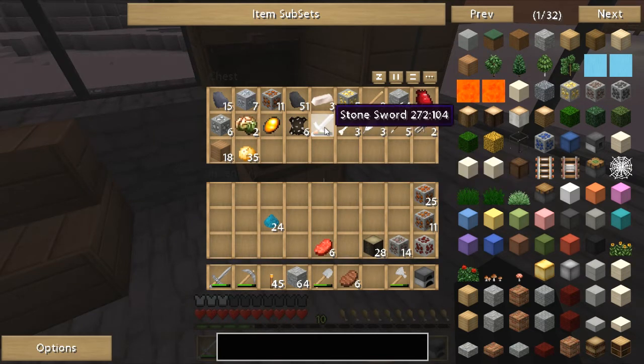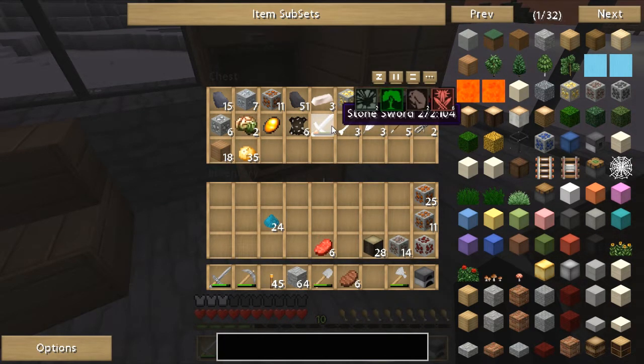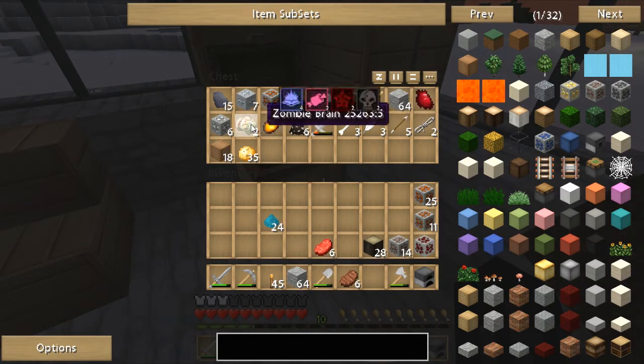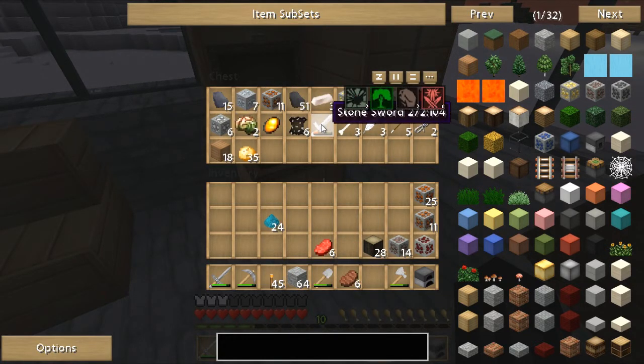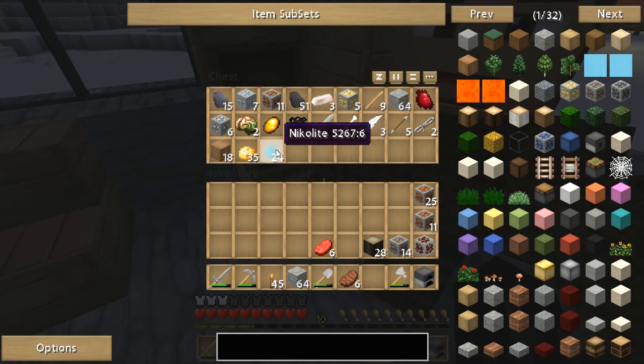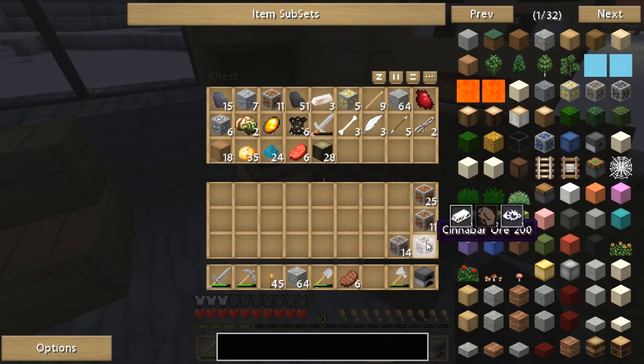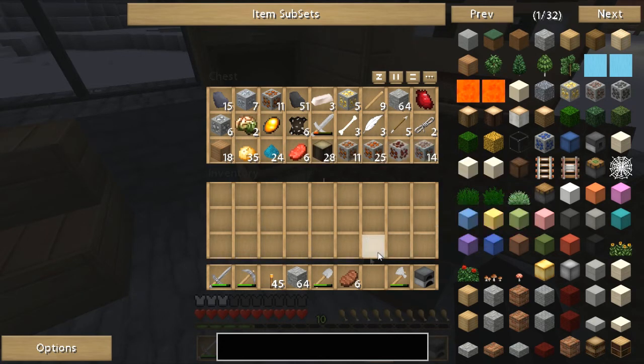You'll probably see me start keeping old swords and things like that, because in Thaumcraft those are actually worth something. If you hold shift down, you can see what aspects they have in them — a sword has quite a few in it, so it's actually worth something even though it's almost gone. Let's put everything in and we can get stuff back out when we need it.